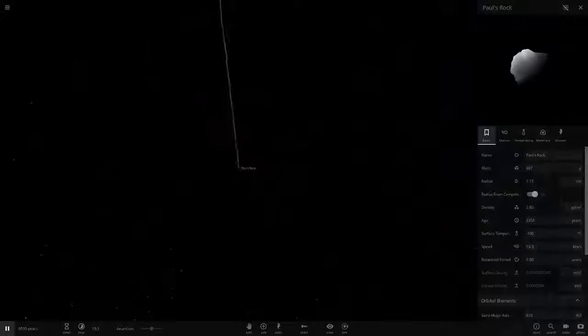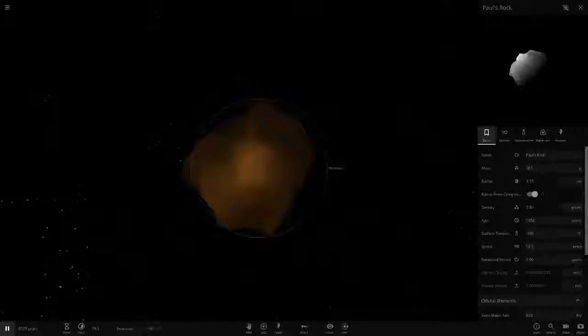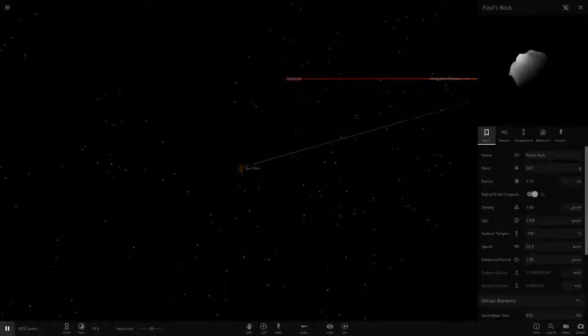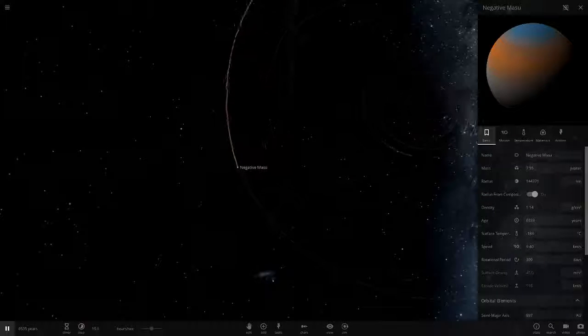Pool's Rock — look, it's measured in centimeters! 3.15 centimeters. You could literally pick this up in your hand. It's buggy when you zoom in on tiny objects. Very cold at minus 190 degrees — if you picked it up, your hand would get very cold.